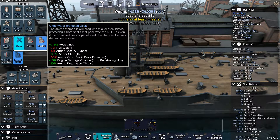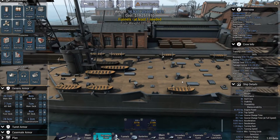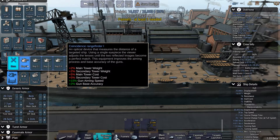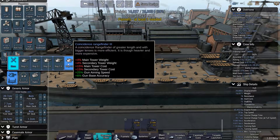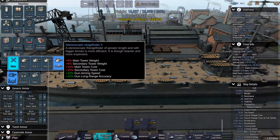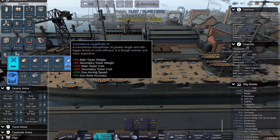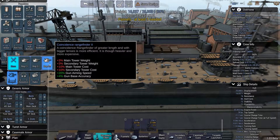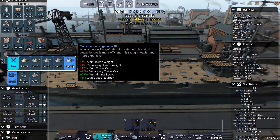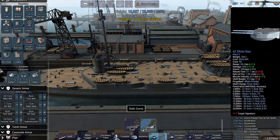Citadel is definitely something we want. For armament: torpedo spotting, gunnery, and range finders — yes, we do want those. Gun base accuracy plus 36%, long range accuracy plus 35%. I want this to be a battlecruiser, a smaller battleship basically. Let's see what kind of guns we could mount on this thing.